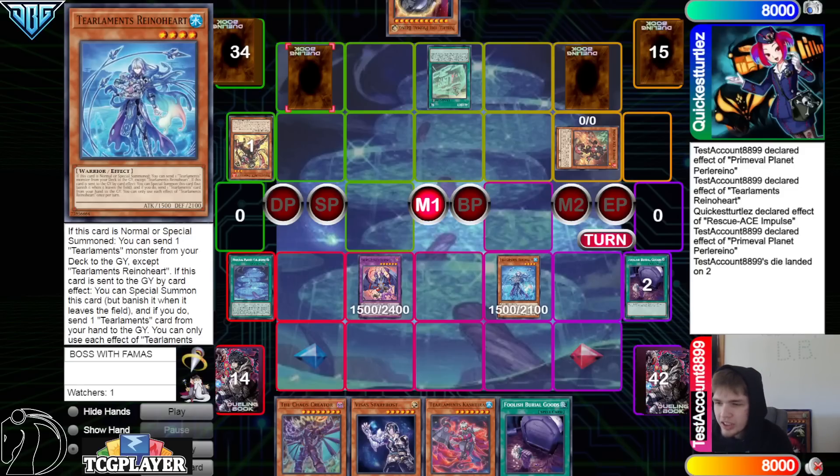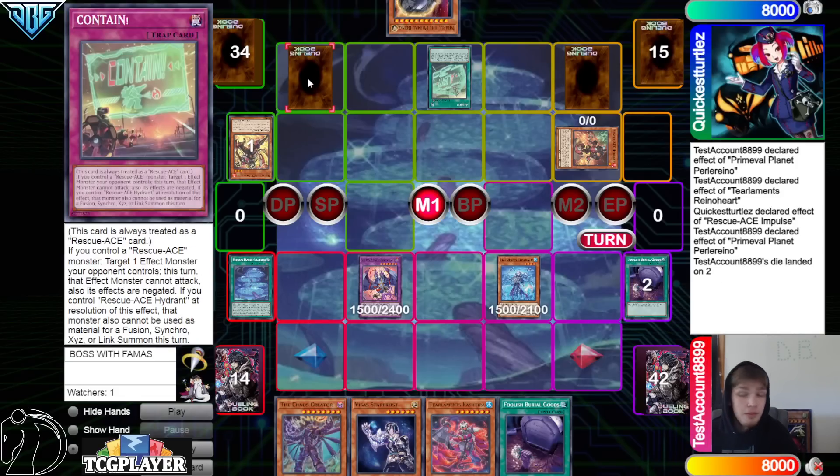Every time a new test account pops up, you already know... I don't know why — test account started off super toxic, I made infinite videos about them, and then they became super chill. I even talked theory with them about the Runic Fur Hire deck before anyone else played it. Test Account was the person that built that deck, and then I literally took it and streamed it, and everyone else tried to play the Fur Hire stuff. But this person — why are you trying to cheat like this? Maybe they were just counting to six.